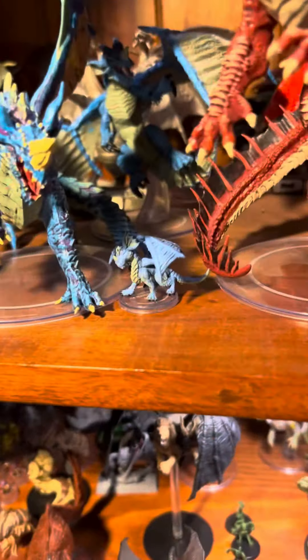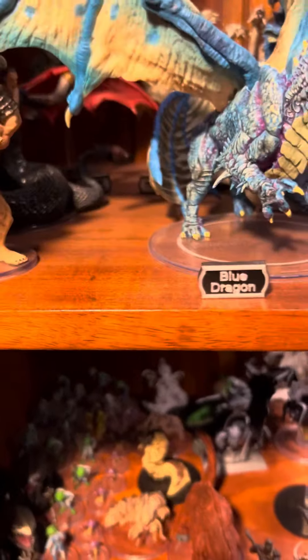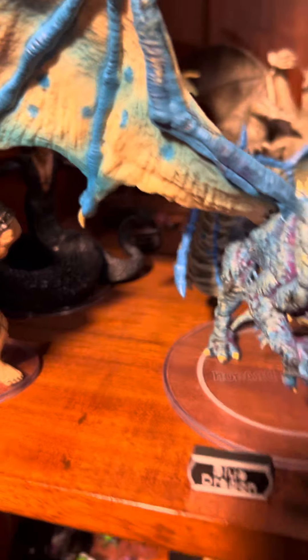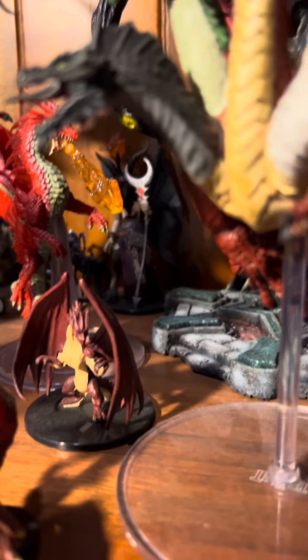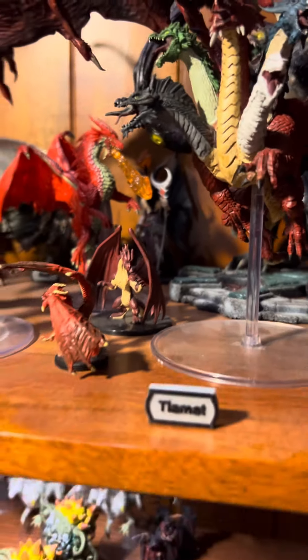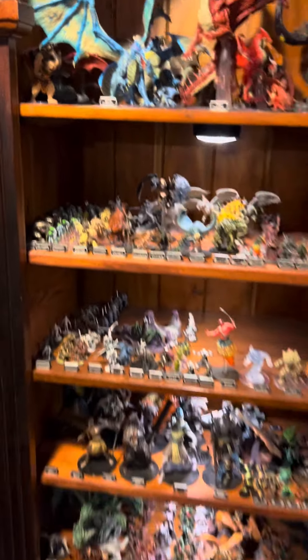I've got wormling versions of each of the dragons — I'm collecting the different sizes. Kostchtchie — however you pronounce that — hiding back there. I've got Lolth and Baal, and whoever the hell that winged guy is back there. There's my mini collection.